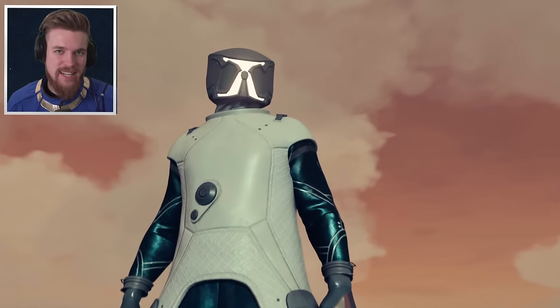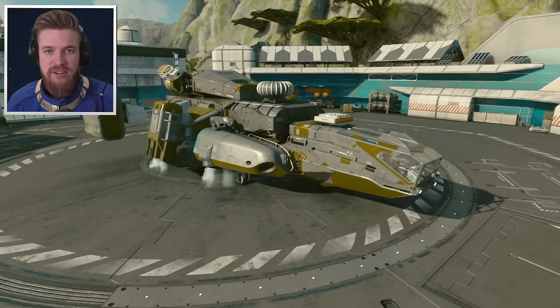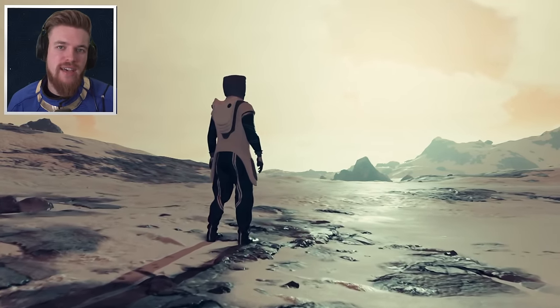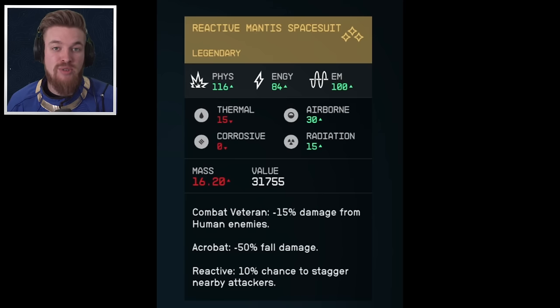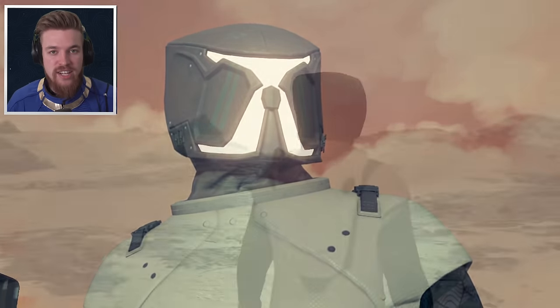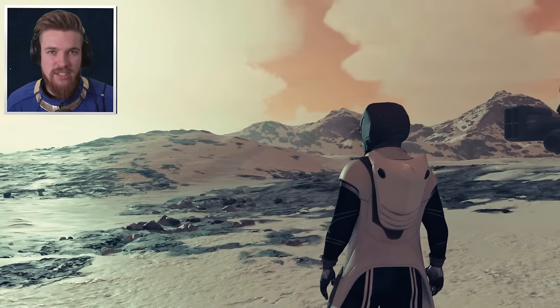One of the best unique legendary armor sets and ships you can get very early on in Starfield is the Mantis armor set. But the legendary effects on this armor suit are actually random, so make sure you follow this guide in order to change the legendary effects so you get the best rolls for your character's build.